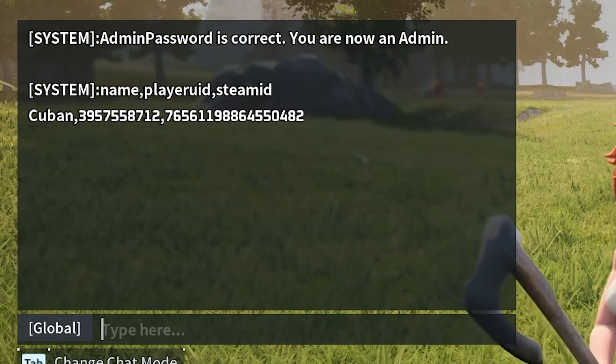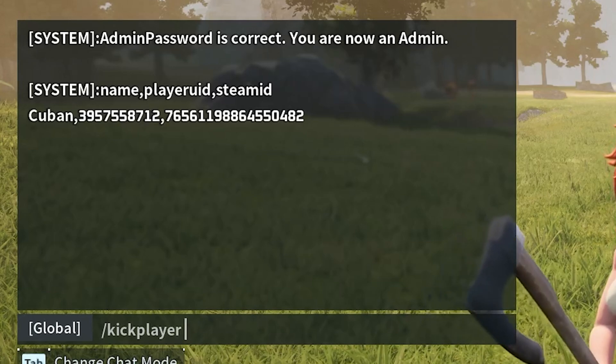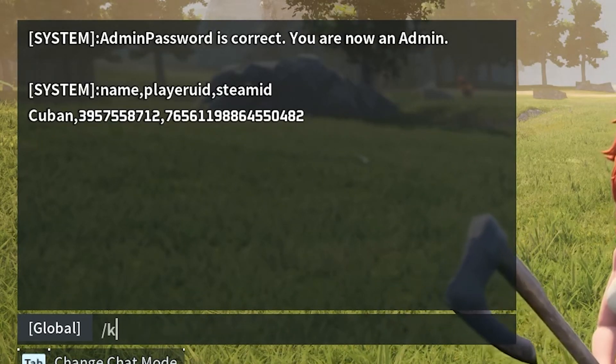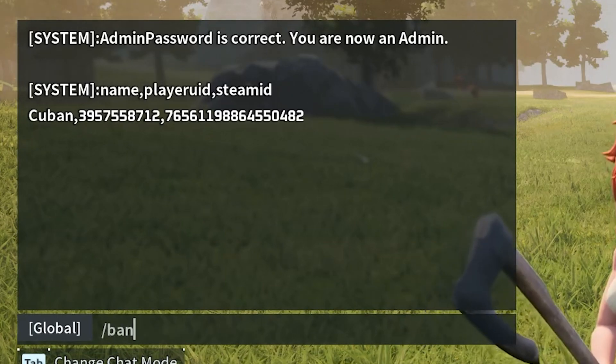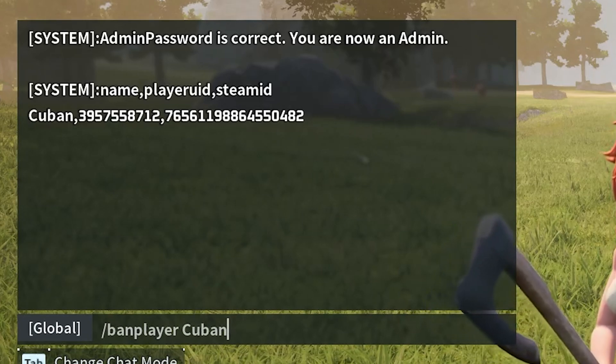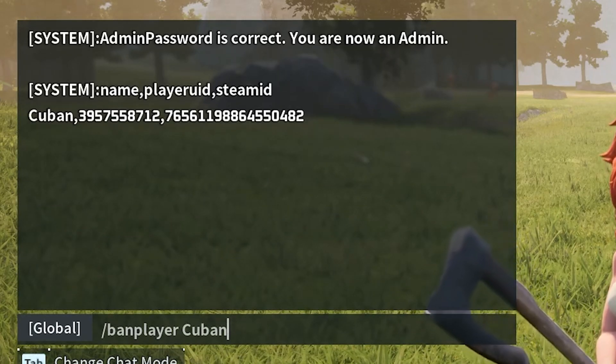Next, press Enter again. If you just want to kick a player, type a slash and then 'kick player', press space, and type in the ID of the player you want to kick. Or, if you want to ban them, type 'ban player', space, and then type in the Steam ID or username of the player you want to ban.